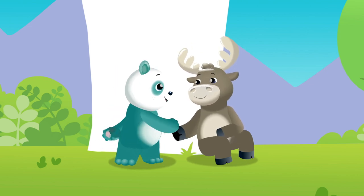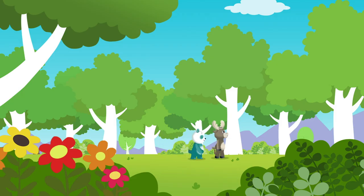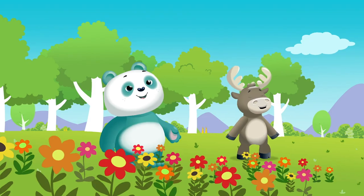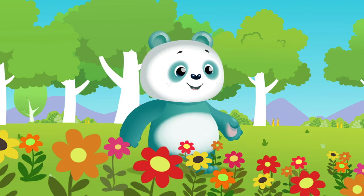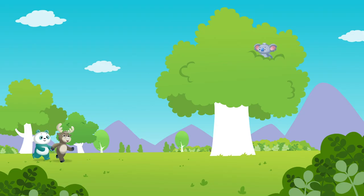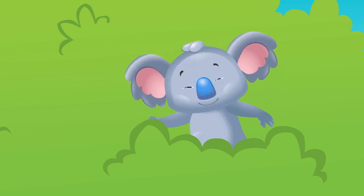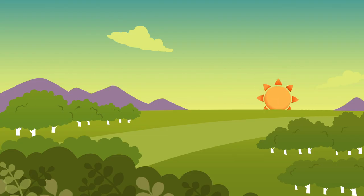Walking through the forest in the afternoon. What kind of things do you see? The sun's shining brightly through the leaves on the trees. Moose sees the clouds all fluffy and white. Panda sees the flowers all colorful and bright. These are things that are hard to see at night. Koala sees the birds flying through the trees, and then the sun goes down and it's night.